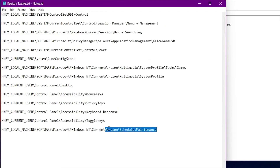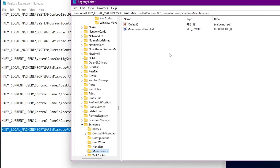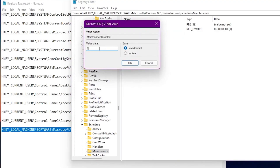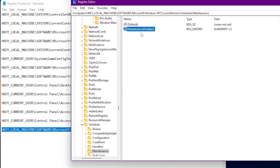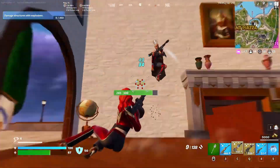The last registry tweak disables Windows automatic maintenance. Paste this address into the address bar and press Enter. Find the maintenance options — by default, 'MaintenanceDisabled' will not exist, so create it: right-click, go to New, select DWORD (32-bit) Value, and name it 'MaintenanceDisabled'. Then go to Modify and set it to 1 (enabled), which means maintenance is now disabled on your PC.